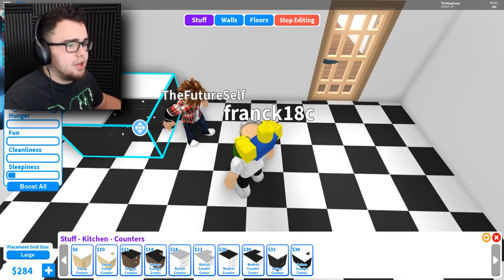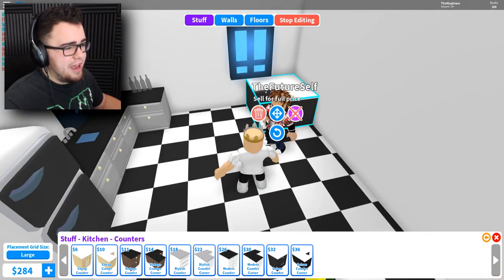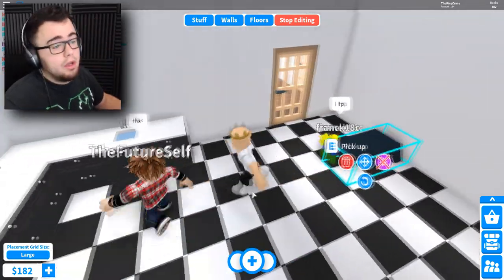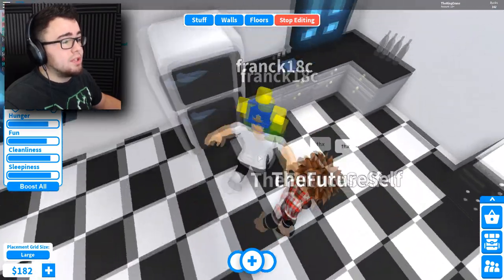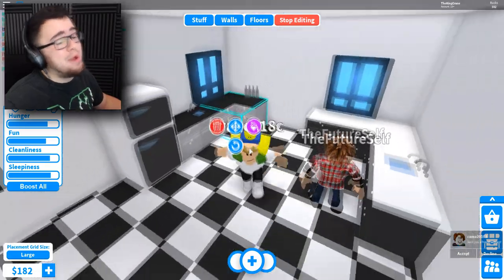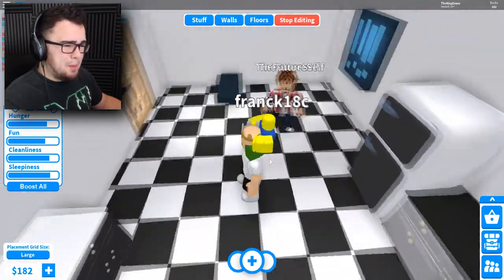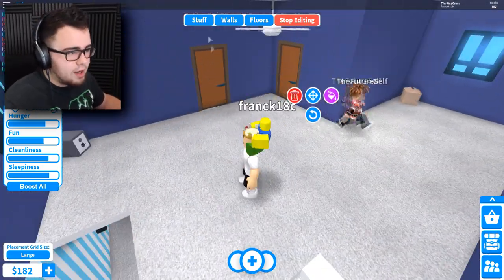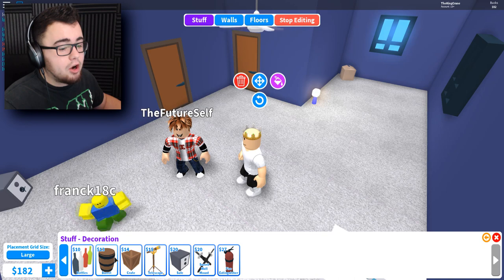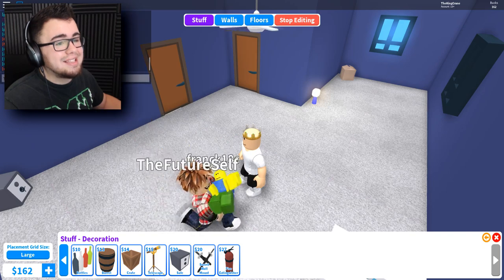We'll go with the deluxe. I'll put it in the corner. I got a new table but no chairs yet. I got some new counters and still have the old counters too - they're not bad. I got a refrigerator here, we'll have to figure this out. I'm thinking something sick for decoration - we got some really cool stuff. I knew keeping the barrel was a good idea. We're gonna get a sword wall mount - because it's sick!